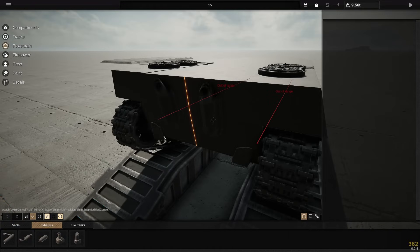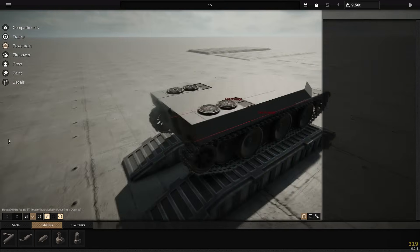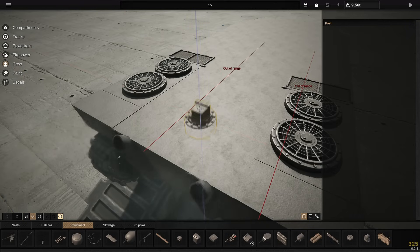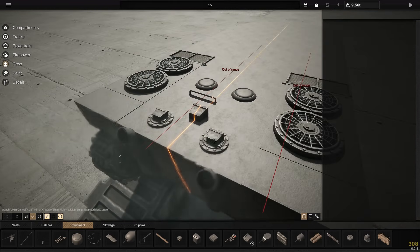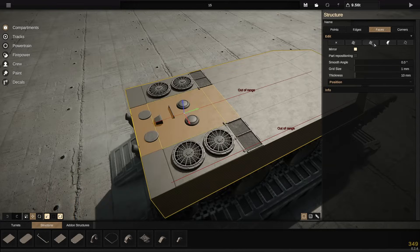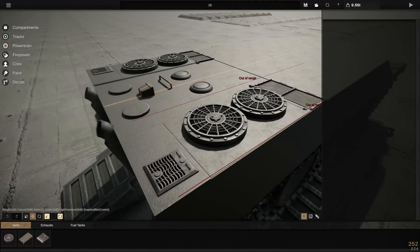I wanted to just change a few distinct sections of the tank to make it distinct enough from the Panther that you wouldn't really be able to mistake them if they were next to each other. Like, you'd look at this one and say something's wrong — did AI generate that, or was that just some stupid English guy yabbering on about absolutely nothing? And it's the latter.